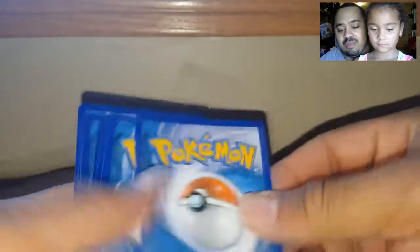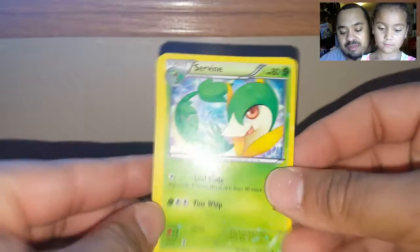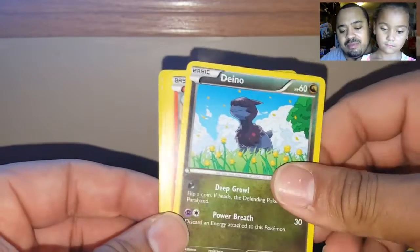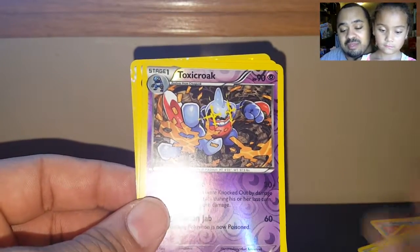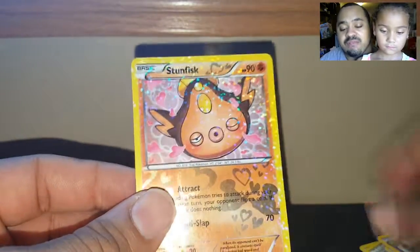Get that out of there. Code card for you guys and I will do the card trick for me. Servine, Bianca, Crustle, Zora, Dino, Charmander — I know you're gonna kill me in these comments over the names — Magikarp, Toxicroak, Zatu, and a Stunk Fisk.